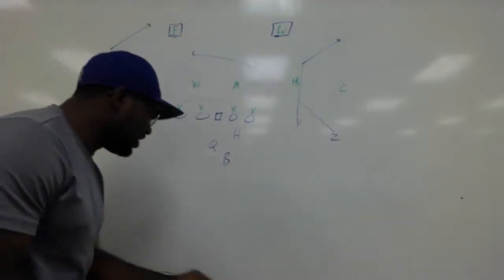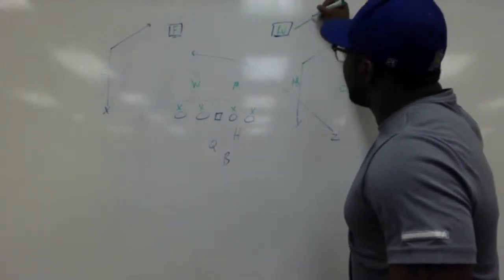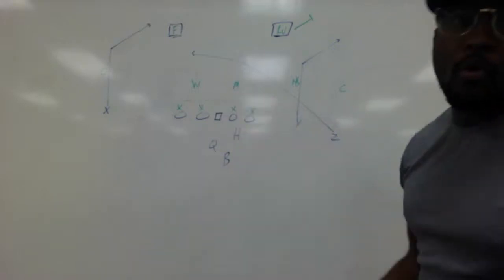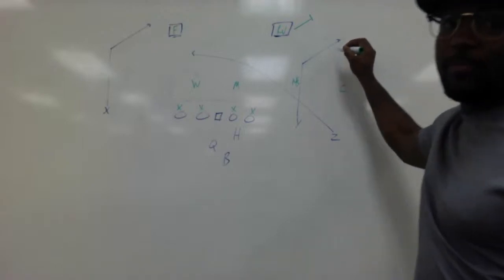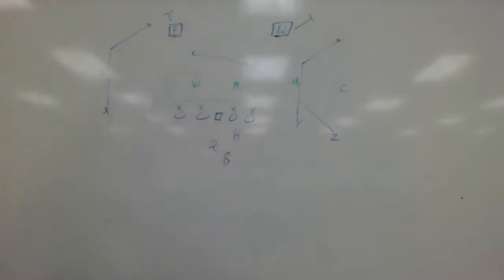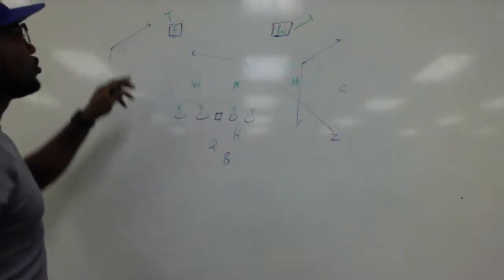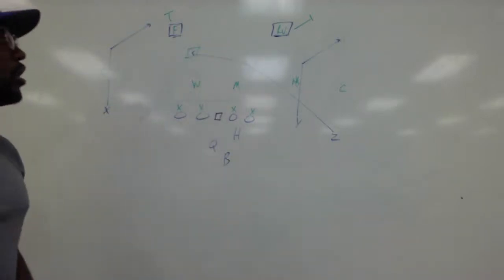What you want to see happen — in a two high look, say they're playing some type of deep quarters, this safety should take that corner route. We can say they're playing two high man. You want this safety to occupy that corner route, and you want the other safety to take away that post route. What's going to happen — if you can see off the board, we want these two safeties to bail, at least take away our post and our corner, and if they do this bail correctly, you should have the drag route wide open in the middle of the field, running 10 to 12 yards.